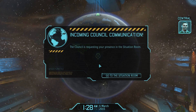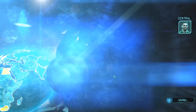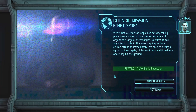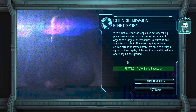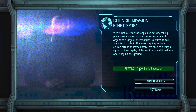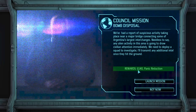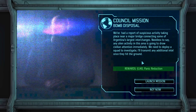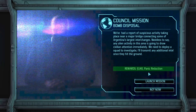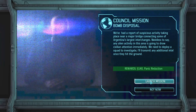We're receiving a transmission from the Council. The Council is going to want satellite coverage, so we should plan our deployments carefully. This mission is going to give us 140 currency — we'll take the reduced panic option and launch this mission.